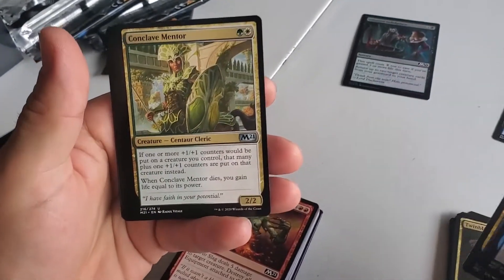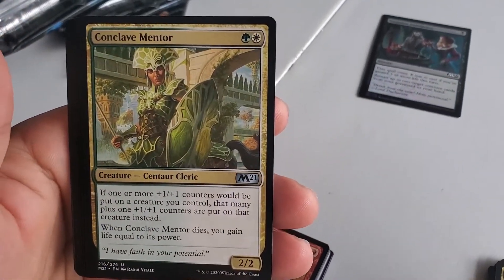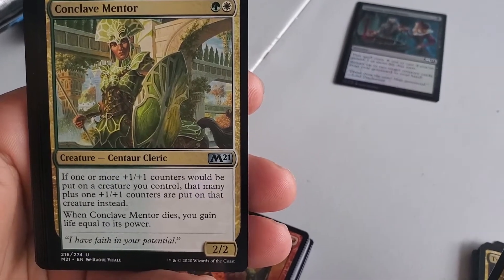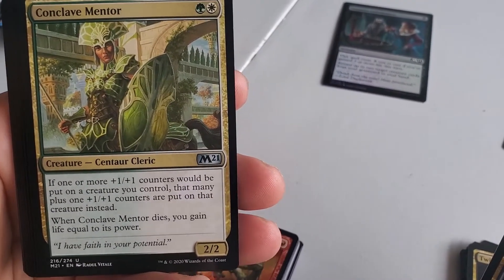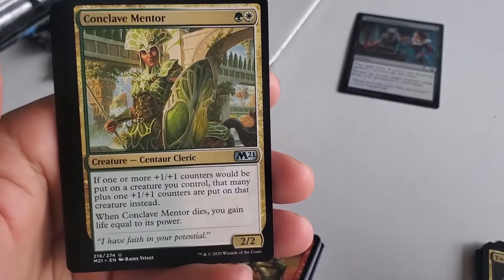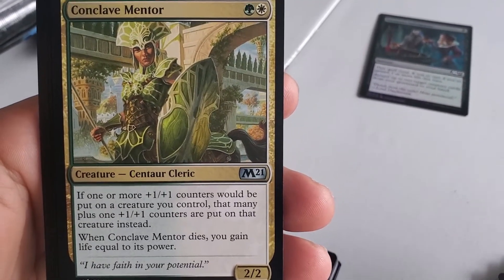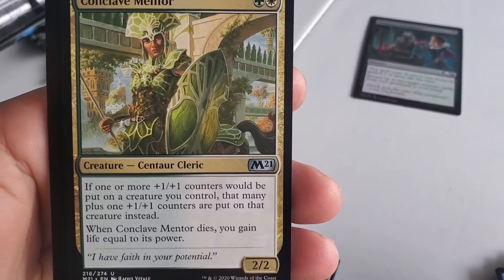The Conclave Mentor is a wonderful 2/2 for two. He doubles counters — so if you put a counter on something, he puts another counter on it. And when he dies, you gain life equal to its power. The green-red one, when he attacks, he gains power equal to... never mind, that's my Duress — you're not playing that.